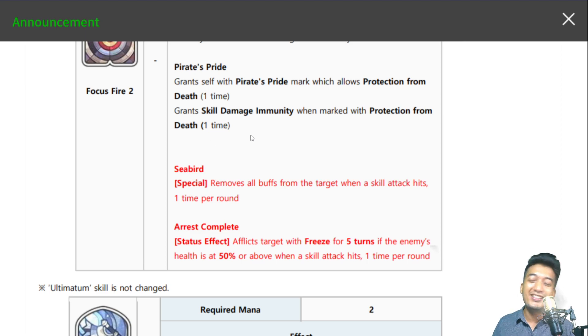So this Pirate's Pride effect is really great stuff, but when you're using her in the North One Frosted team where she belongs, it kinda loses a little bit of its effectiveness.